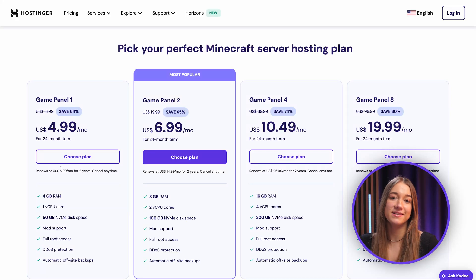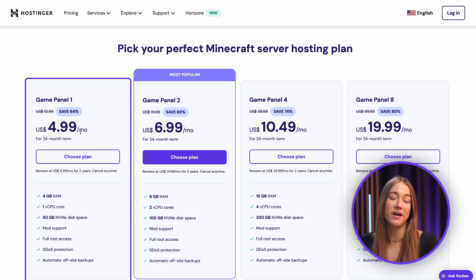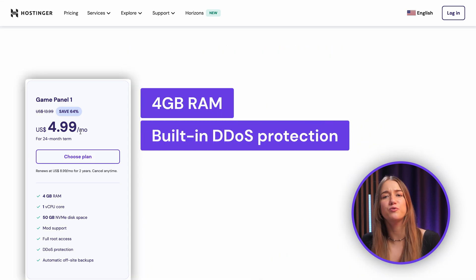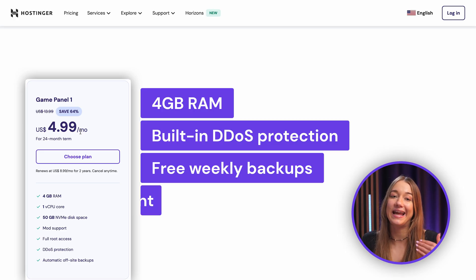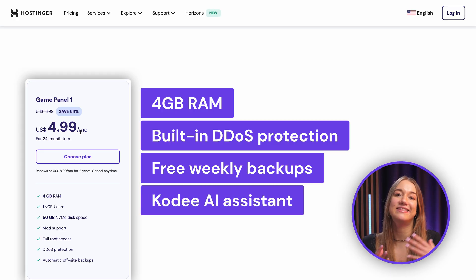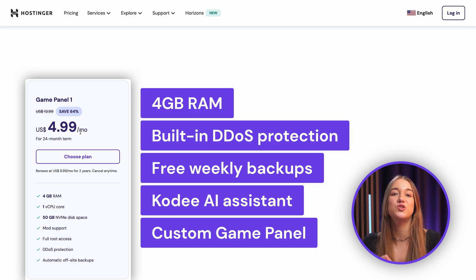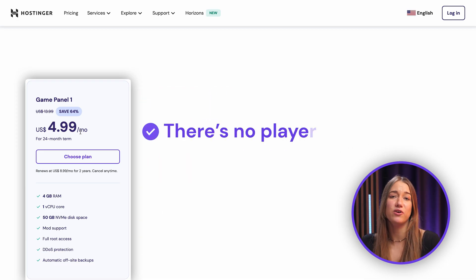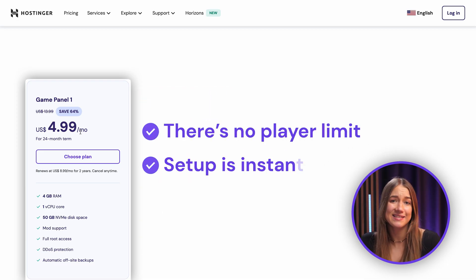The most affordable plan starts at $4.99 per month and it includes four gigabyte RAM as well as built-in DDoS protection, free weekly backups, and even an AI assistant named Cody to help you with commands. The custom game panel also makes it super easy to install mods, change settings, and keep everything running really smoothly. The best part is that there's no player limit and the setup is just instant, so you and your friends can jump in and start right away.